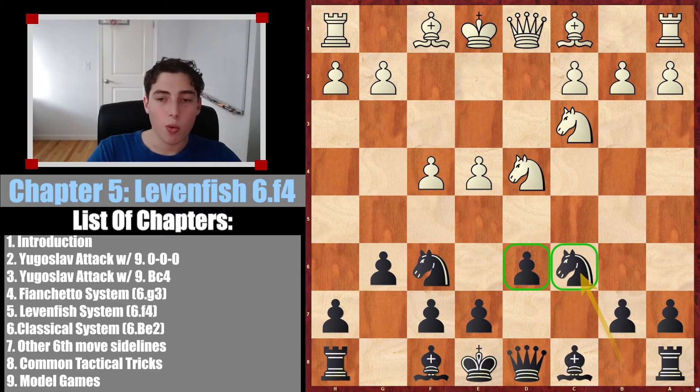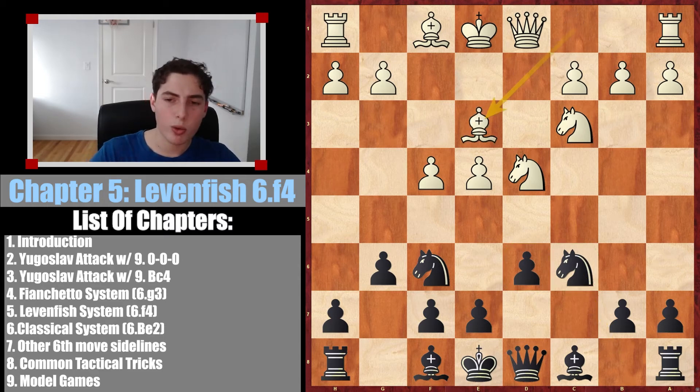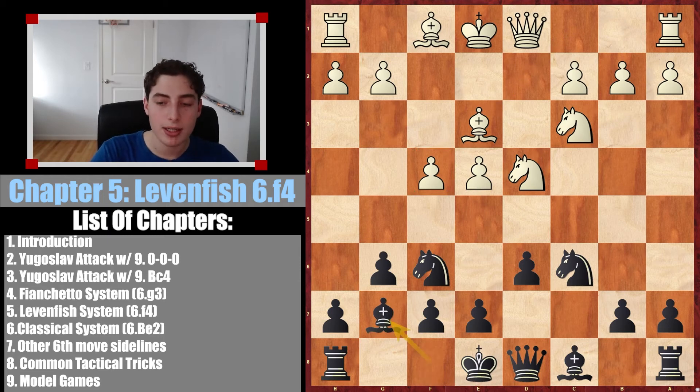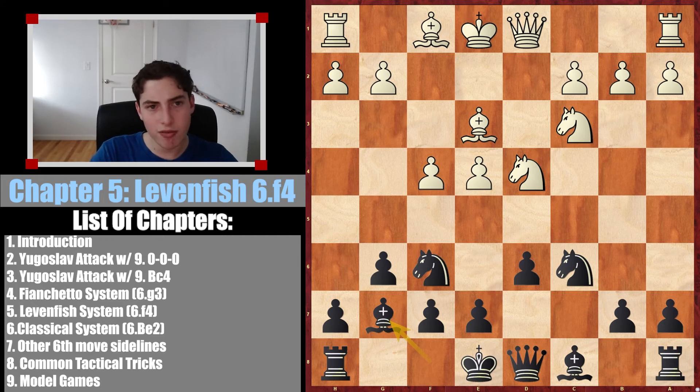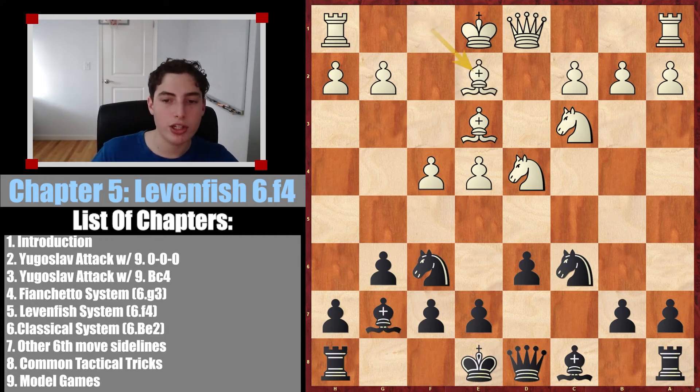Lines where they take first with knight takes c6 typically don't end well for them — we get really good development, and the broken pawn structure is nothing to be scared about. This really leaves one other option: just developing normally, in which case it's a little silly that they played f4. If they're not going to go for this aggressive move, why play f4? It's just a weakness. We can continue by just developing our bishop, and the later e5 typically won't work. Something like knight takes, knight takes, e5 — we simply go knight to g4 and their bishop is attacked. The pawn on e5 is not particularly safe. This is very good for us.